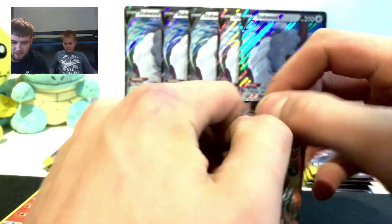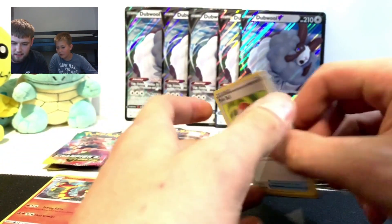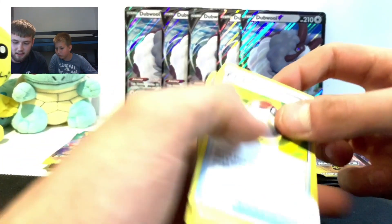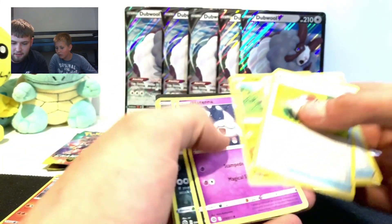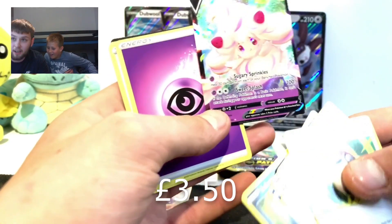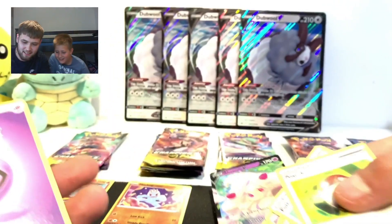Somebody interrupted us but we're getting on with the next pack. Here's the code card, let's go - one, two, three... rubbish in the pack. Oh - Arcanine! Wow, look at that, oh my gosh! Yeah, that's nice isn't it! Alright Ollie, your turn.